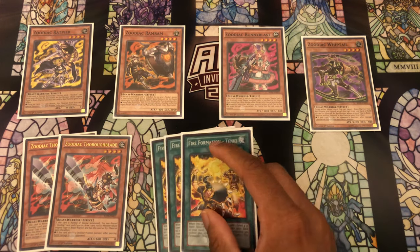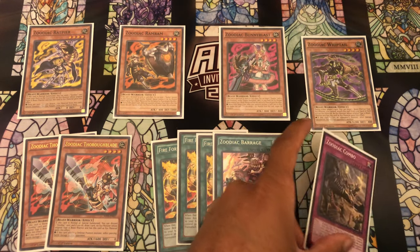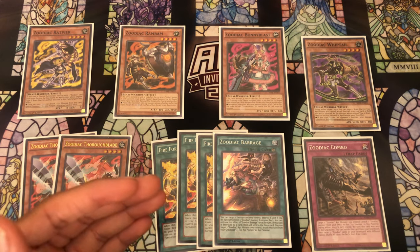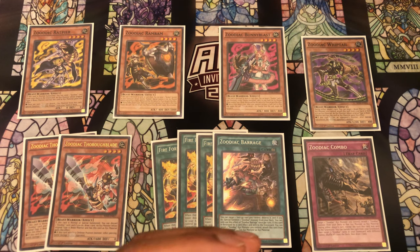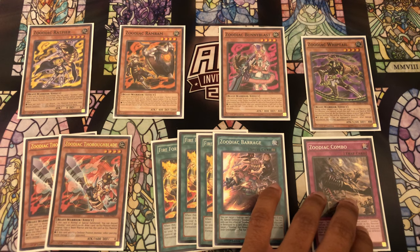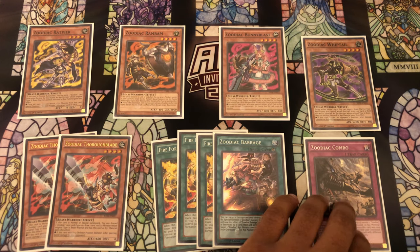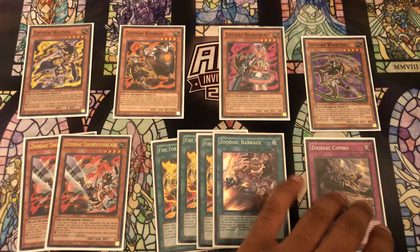We're playing three copies of Tenki, one Barrage, and one copy of Combo. I generally like playing more copies of Combo because efficiency is very important in the Zodiac deck. However, in this current metagame the games just aren't going that long - they're relatively short - so efficiency isn't as important as power and consistency right now. I felt Combo was a card I could cut to make space for more powerful cards that are going to help me win games immediately.